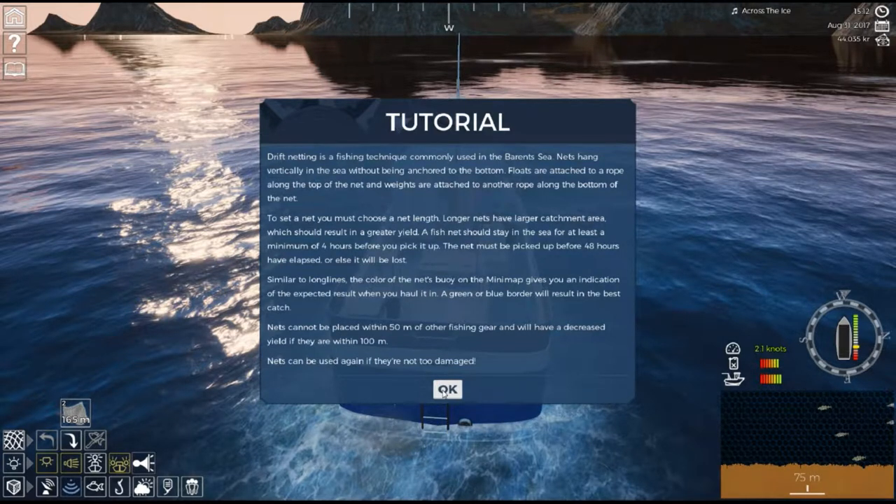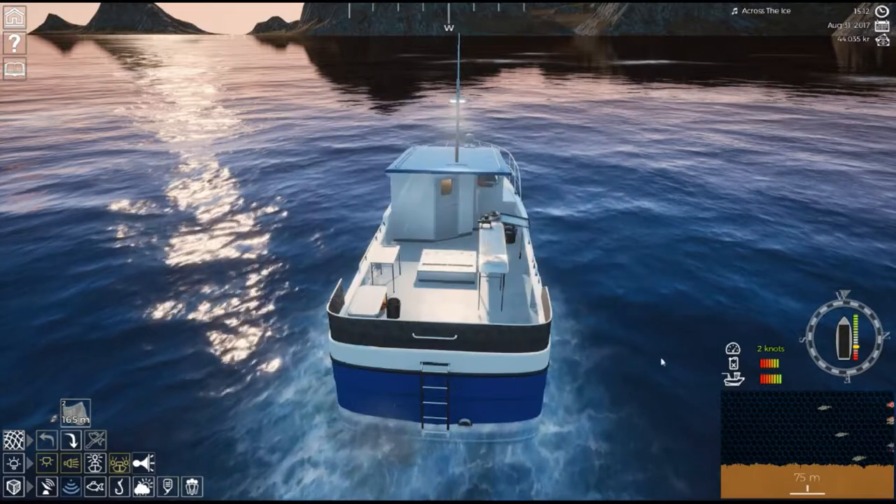Nets can be placed within 15 meters of each other fishing gear. To set your net, choose a net length — longer nets have a larger catch area, which should yield a greater catch. I thought I had to go in a circle like you see on TV, but I think you just go straight with these, just like the long line. So we're going to try that.